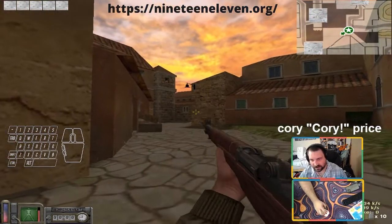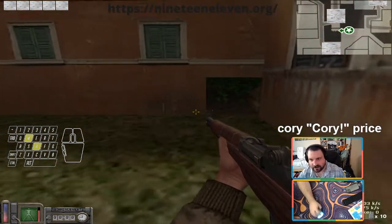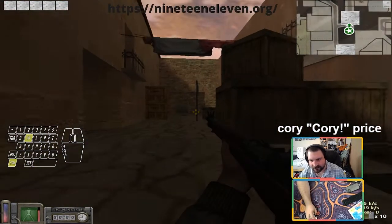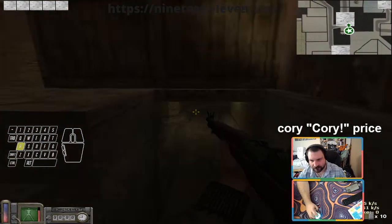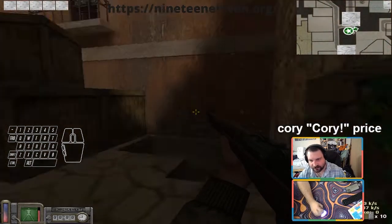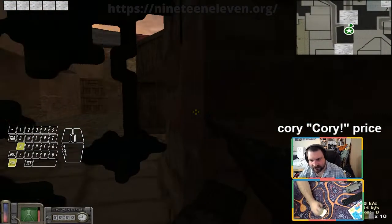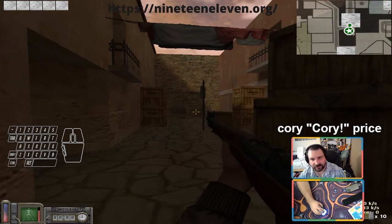Over here is plaza — that's one of the double caps. In here we call this area grass, and then this is ivy. Inside here is street — this is the middle of the map. This leads to sewers; there's a whole sewer system that connects both bridge and church, and it makes holding the mid cap very important for Anzio. This is the heart of Anzio.